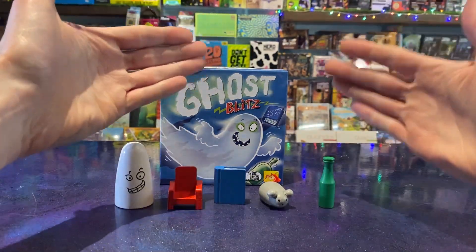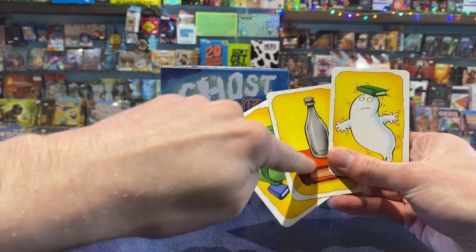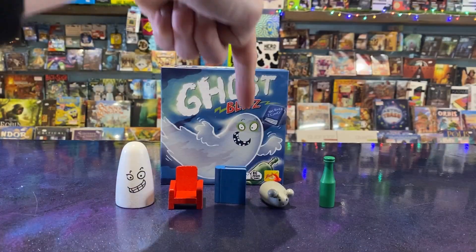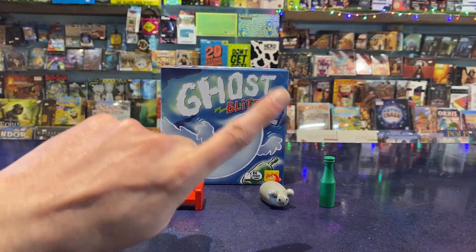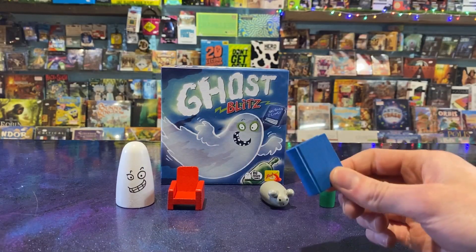For more brain strain, you can add the following rules. If a book is depicted on the card, in any colour, you must shout the name of the correct item, not grab it. If a book is not on the card, you must grab the correct item instead.